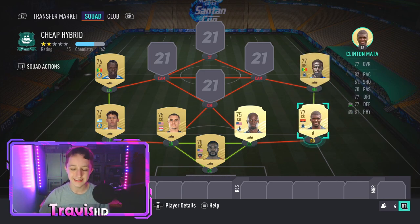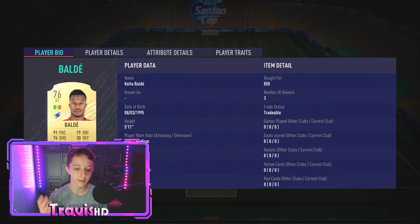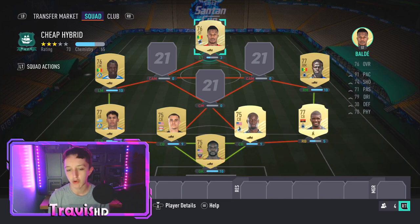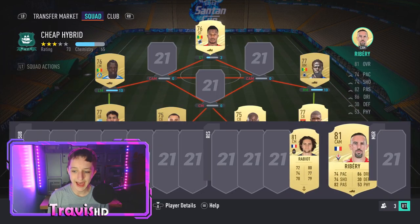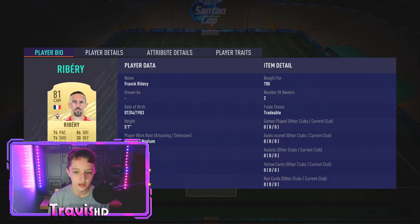Absolutely naughty. Up front we have Baldo Diao — this guy has always been a beast. 4-star/4-star, 850 coins, 91 pace. Moving on to the CAM — we have Frank Ribery. You can play this card pretty much anywhere along the forward line: up front, cam, midfield in a narrow formation. 5-star/5-star, 700 coins. 86 dribbling is very nice.